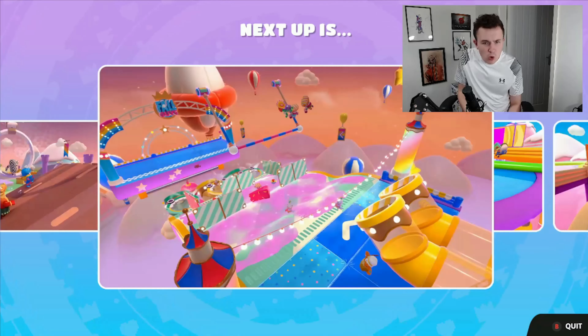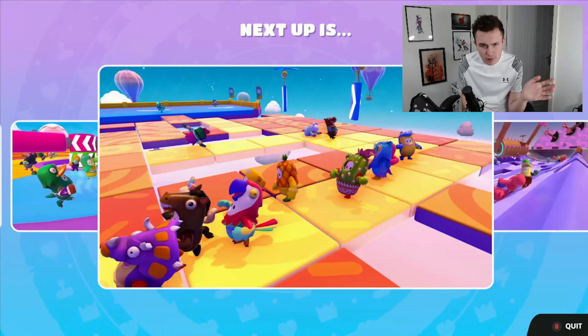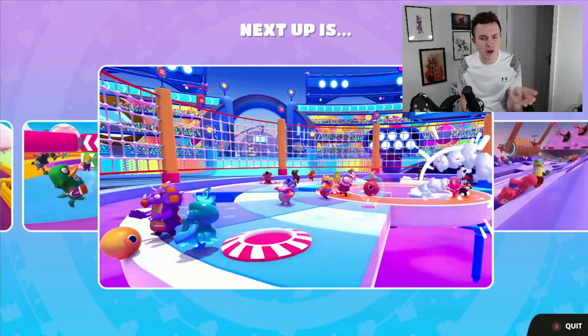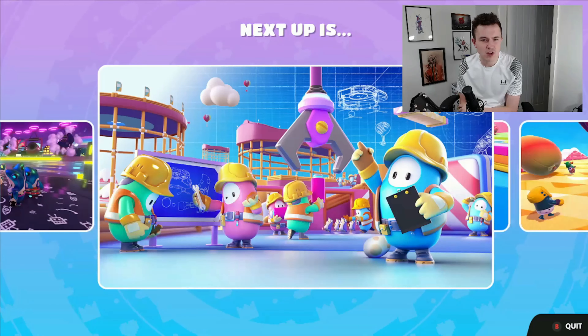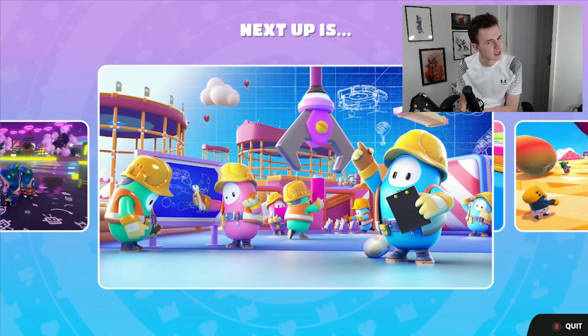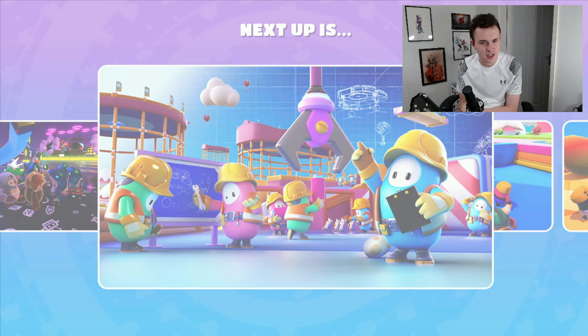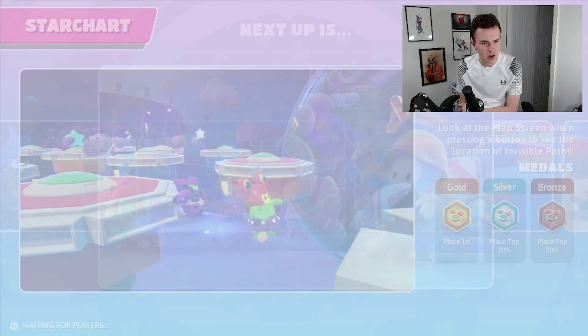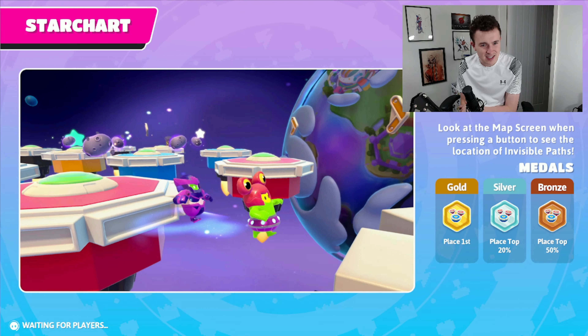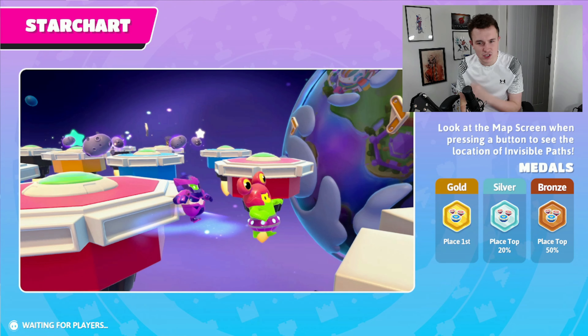Into round number three. Are we going to get a new one or an old one? There seem to be a couple of new ones — the ones with actual blueprints in the background look like new ones. We are going to be playing on Star Chart. Is this another new one? Look at the map screen when pressing a button to see the location of invisible paths. Well, this one seems a bit hard then. I think this is a new one. Let's get into it.